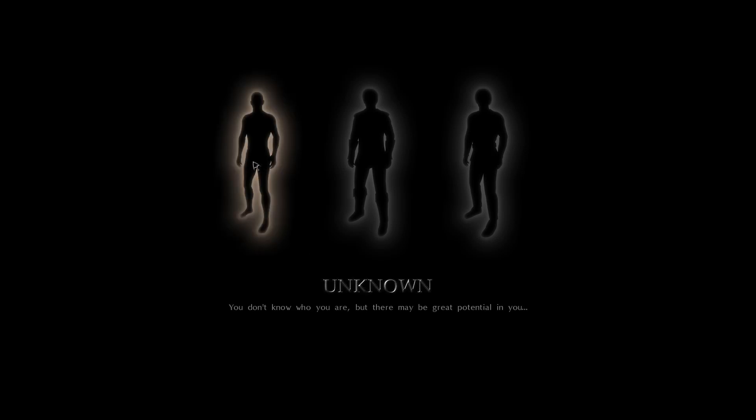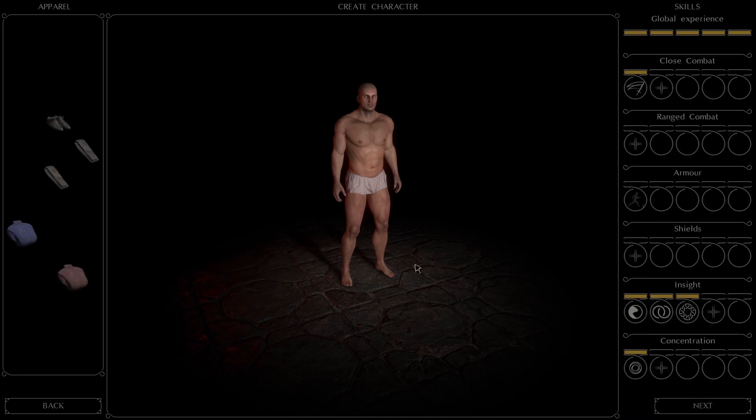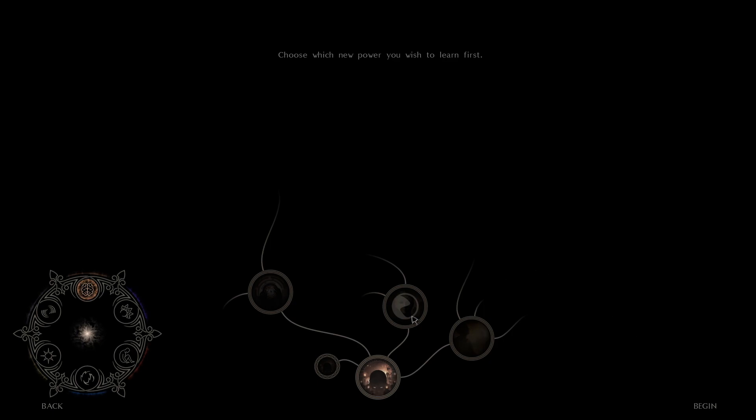Hey everybody, welcome back. We're going to start over, and this time we're going to go with Unknown. We did not have a lot of luck with Unknown the first time around, but hopefully we'll have a better experience this time. Our Proctor run was pretty good, so let's see. We have Remise. Instead of working on Continuity 2 from the start, we're going to work on Maneuvering in Armor 1 — best to get that encumbrance controlled as soon as you can — and we'll start learning Continuous Mindsense. Hopefully we'll have better luck this time as the Unknown character.